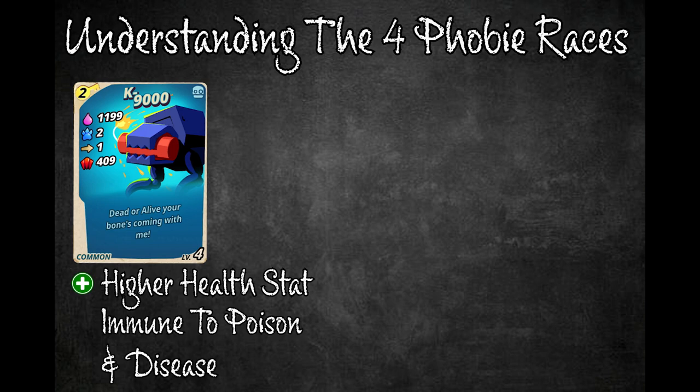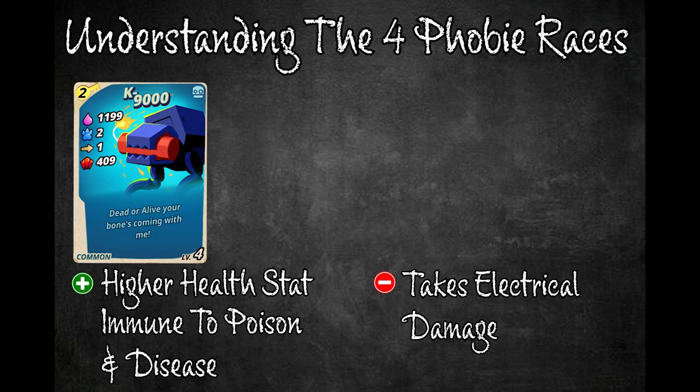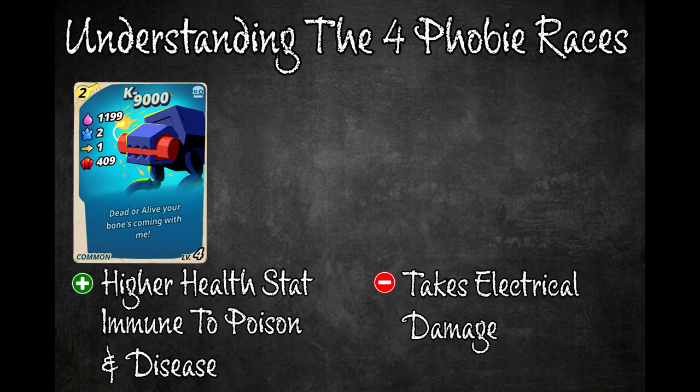Mechanical phobies typically have higher health for their key costs than any other race, and are immune to poison and disease status effects. This is offset by being the only race that takes electrical damage. You can identify if a phobia deals bonus electrical damage to mechanicals by looking at their keycard — it will be highlighted in blue with an electricity symbol. It is best to use a phobia that deals electric damage against mechanicals, as they are harder to kill otherwise due to their high health stat.